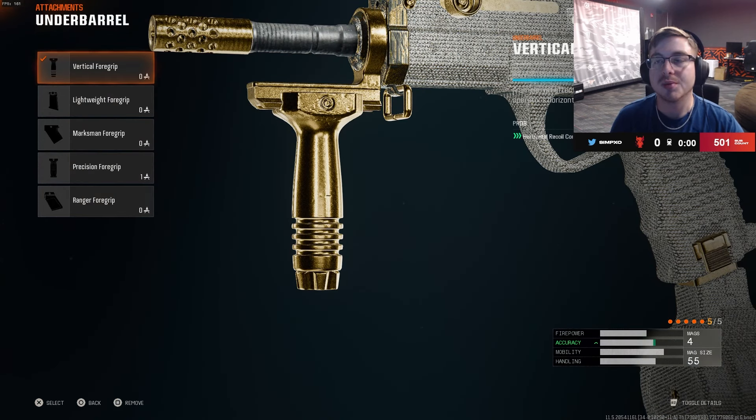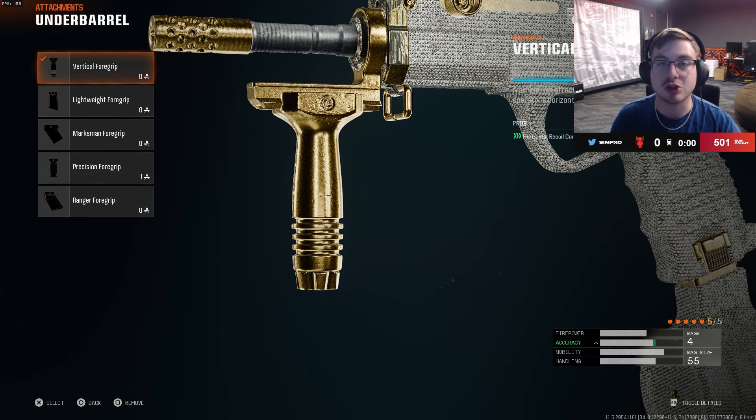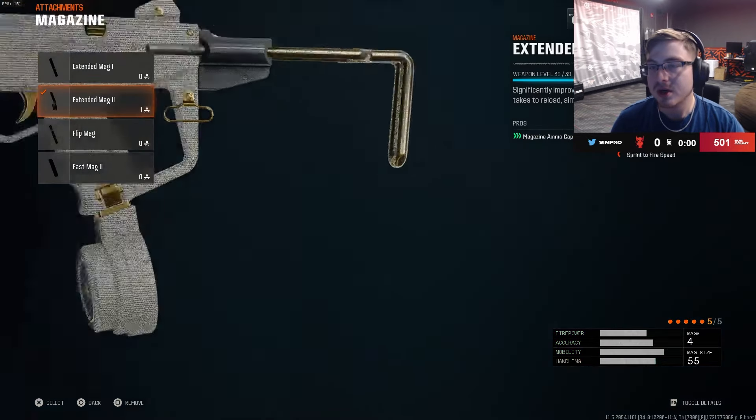Next up you're going to want to throw on the Vertical Foregrip. This is for the best recoil control that you can get. A lot of other subs you can use Ranger, but in my opinion with how fast this gun shoots and the recoil it has because of that, you're going to want to throw on Vertical just so you can control it a little bit better.